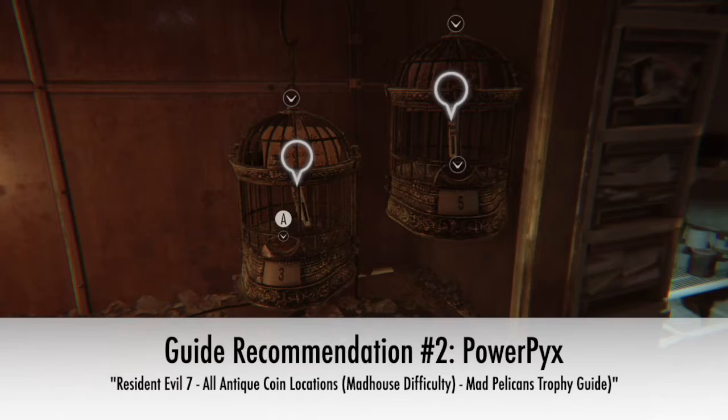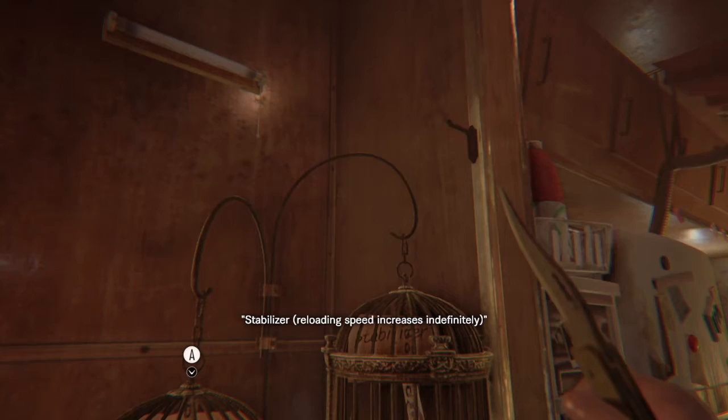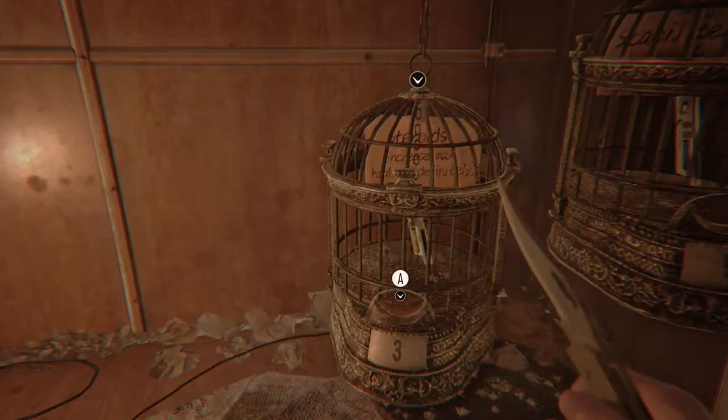Number six: 'Mad Pelicans' — 40G — obtain all antique coins on Madhouse difficulty. In some ways this is almost a challenging achievement because if you can't beat Madhouse you can't reach all the coin locations. But honestly, Madhouse wasn't horrible.